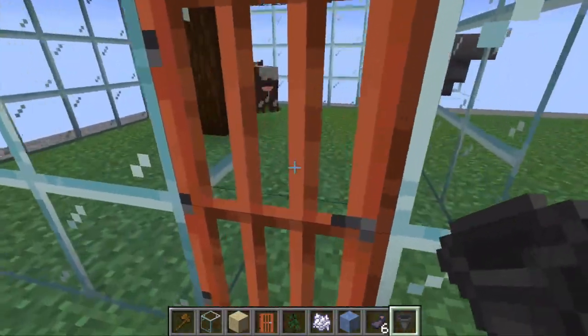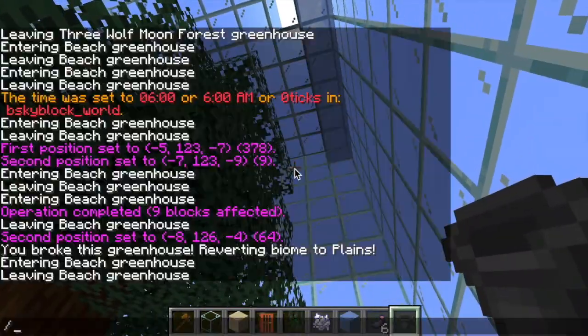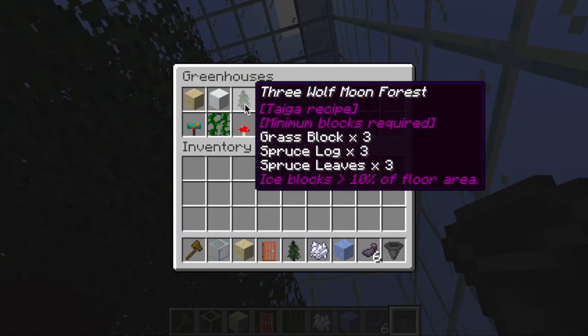Moving on, I'm now at the tiger greenhouse. This one I have not actually created yet, and it is going to be a three wolf moon forest. I need three grass blocks, three spruce logs, and three spruce leaves, and then ice blocks which will be greater than 10% of the floor area.